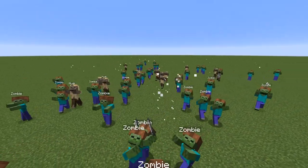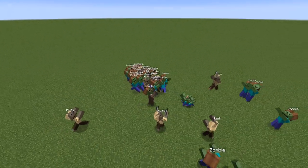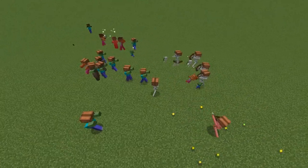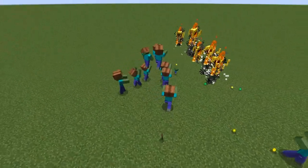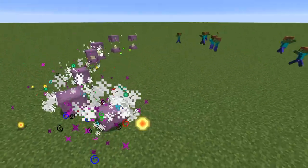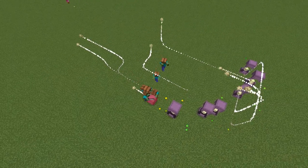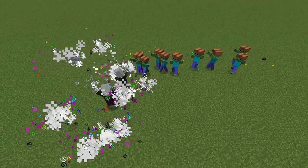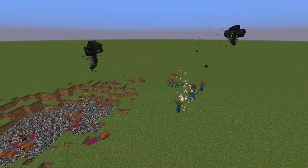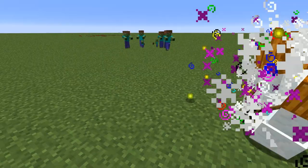If you're facing down an army of zombies or your enemy's team composition involves them — which will happen — you should use mobs that have ranged attacks. Zombies are slow moving and can't close the distance easily with speed boosts, so skeletons, blazes, shulkers, evokers, and withers, as well as snow golems in a pinch, will deal with them.